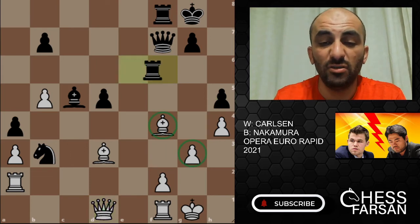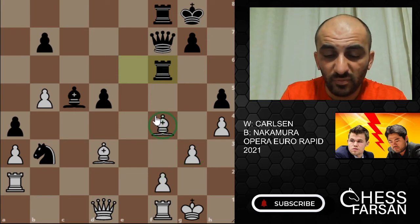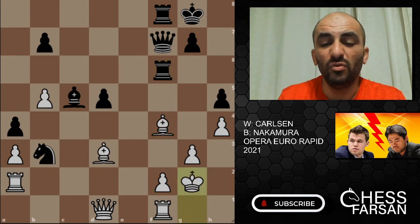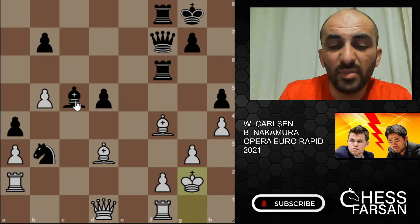Nakamura goes for tactical solutions — f6, putting all his pieces on f5 so when the bishop moves the pawn on f2 will be gone. But look what Carlson did: king g2 — a very, very quiet but very strong move, just getting away from the pawn on f2.